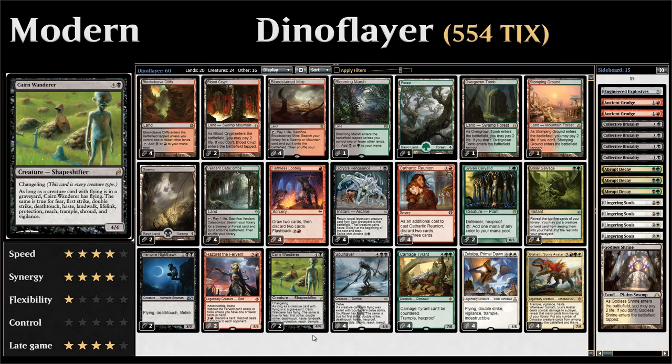We have two copies of Cairn Wanderer, a five-mana 4/4 Changeling — so it has all creature types including Dinosaur, which is relevant for Gishath. The Wanderer is similar to Soul Flayer: if there's a creature with Flying in any graveyard, the Wanderer has Flying, and the same is true for Fear, First Strike, Double Strike, Deathtouch, Haste, Landwalk, Lifelink, Protection, Reach, Trample, Shroud, and Vigilance. The Wanderer was printed over 10 years ago, so it lacks keywords like Indestructible and Hexproof that Soul Flayer can gain — making it slightly weaker, but still a synergistic Dinosaur.